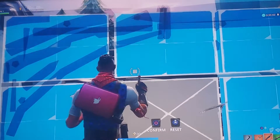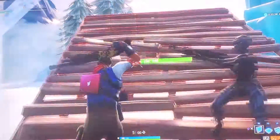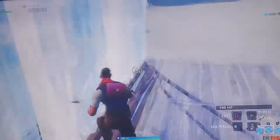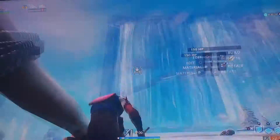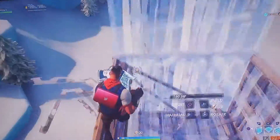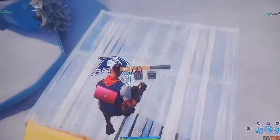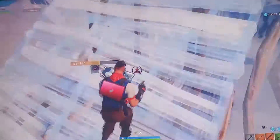When you start the build fight in creative or in a real build fight, when you edit, you have to do 90s because 90s are the most effective thing to take the high ground. I took the high ground because I did fast 90s, and to do 90s you have to move your joystick left in circles so you can do them fast.